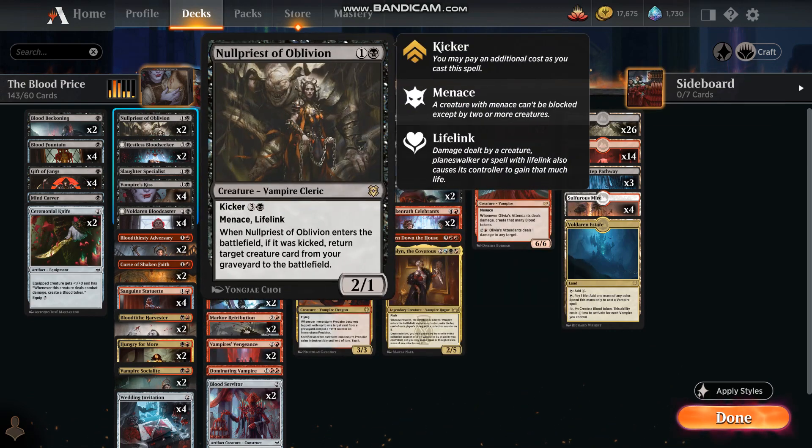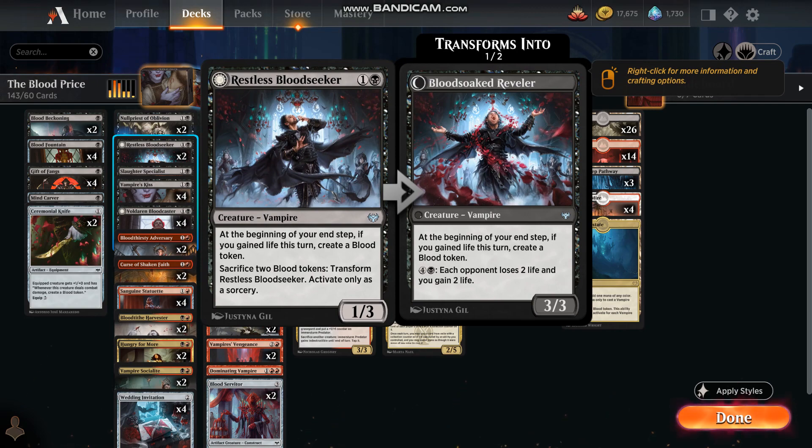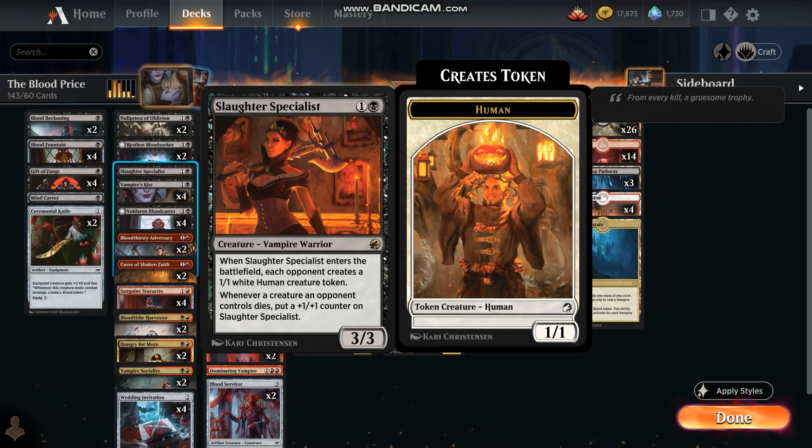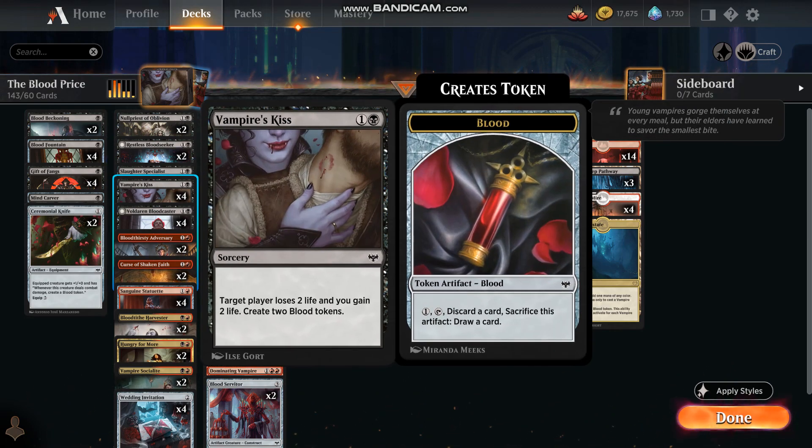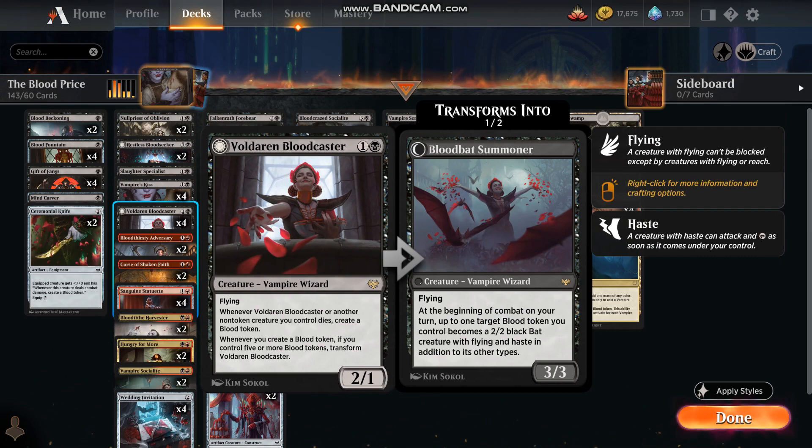Obviously we're going to have a lot of vampires in this deck. Null Priest of Oblivion is a great card to bring back stuff that's in your graveyard. Restless Bloodseeker with its transformation — we should generate a lot of blood tokens in this deck, so this should be a fairly quick and easy transformation. Slaughter Specialist is a good card. Vampire's Kiss for more blood tokens.